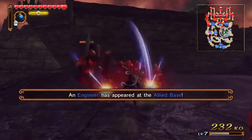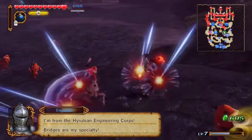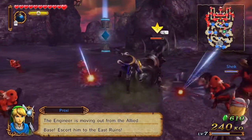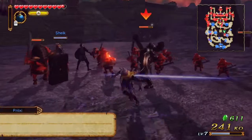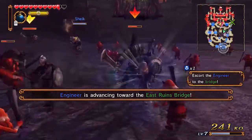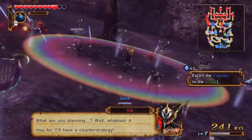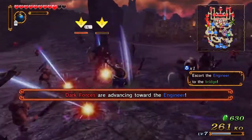An engineer has appeared at the ally base. I guess you go back to the initial base and get the engineer; I'll just fuck shit up over here. Wait, why are there two Sheiks? A dark knight — what's up? Oh my god, it's an escort mission — that's not good. Volga is just being a piece of shit. Special attack — see you later, Volga. It feels like that should have been a rhythm-based attack.